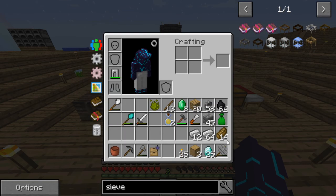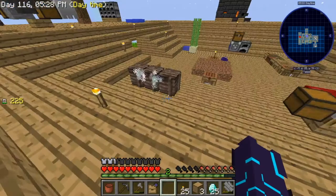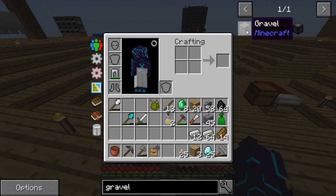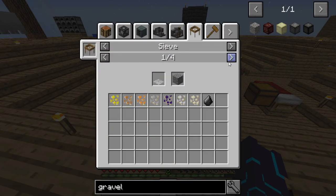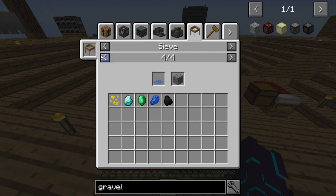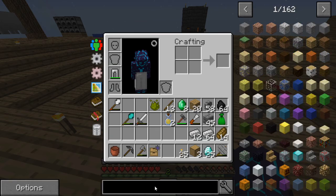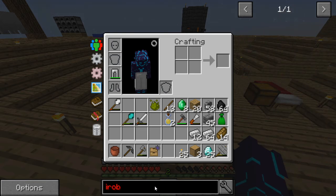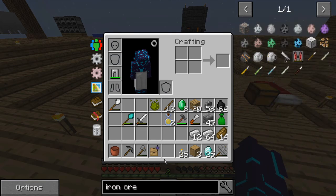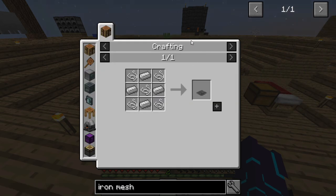It might even be worth checking the best percentage chance to get iron from sieving. String has a 22% chance, iron has a 24% chance from flint, and diamond 0%. So iron from flint is probably our best bet to actually get more iron. This might be the better play — being able to swap each mesh based on the needs of my farm.